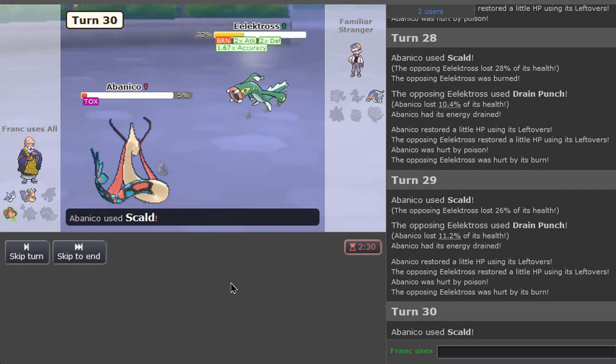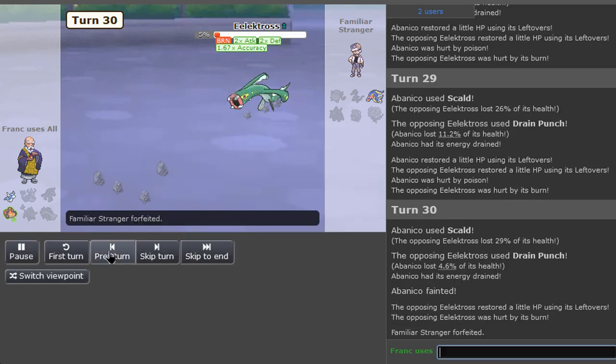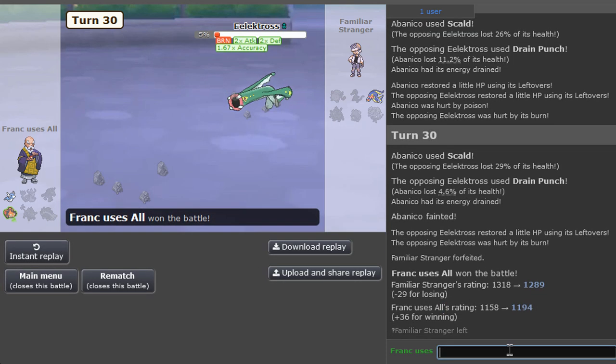All right, don't kill it. Dratini dude, what? That should have been it - fucking coward. Jesus Christ. All right, we're keeping this as an intro - this would have been a Dratini win anyways.